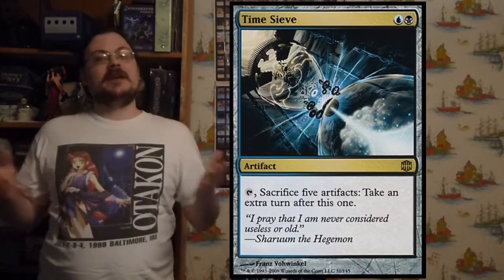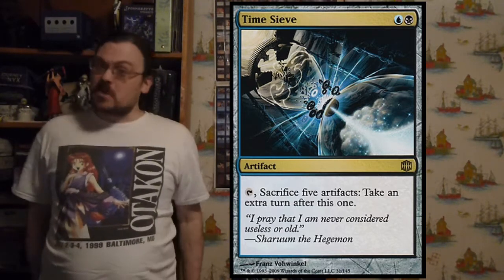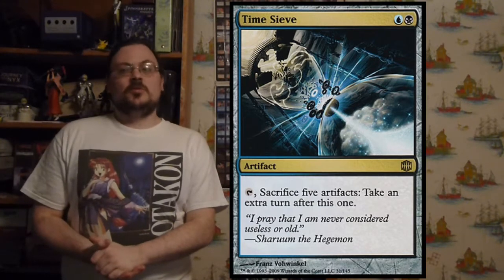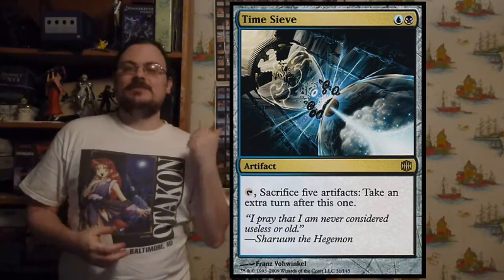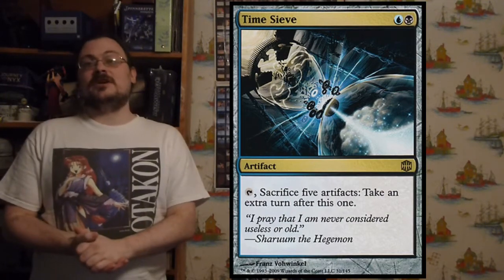Time Sieve: tap, sacrifice five artifacts, take an extra turn after this one. If you have a way of creating five artifact tokens per turn, that's infinite turns. Otherwise, if you suddenly need an extra turn, tap Time Sieve, get rid of a bunch of things, and you get that extra turn you needed.